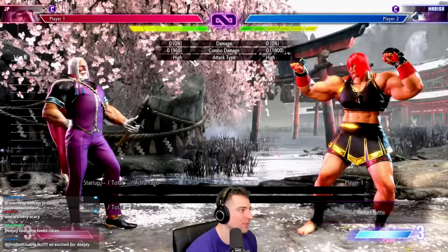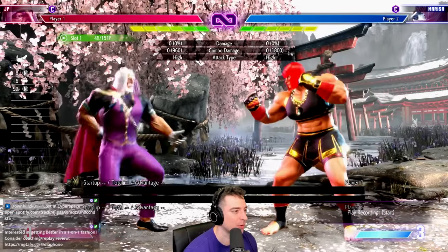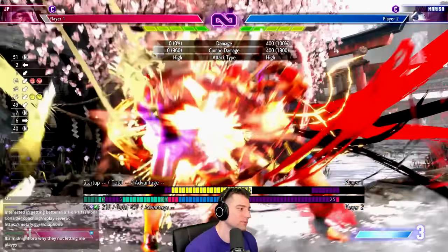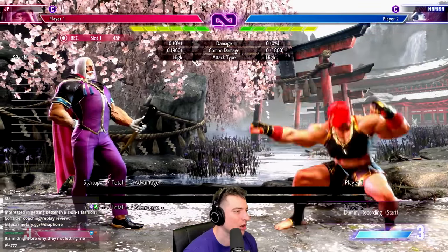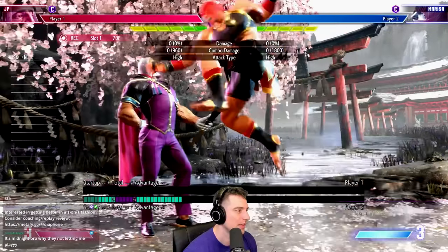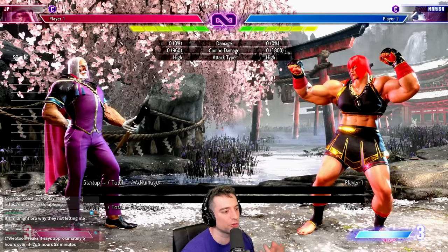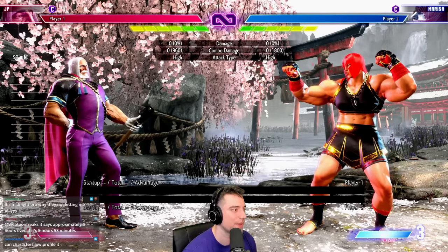If you want to be safer and aren't sure you reacted appropriately, just go for the parry. Ideally you're reacting — and if they do the heavy version, even if you react a little late, you'll still be able to Drive Impact. So it depends on what version they're doing. If they're doing the heavy version from a distance to close the gap, always Drive Impact.